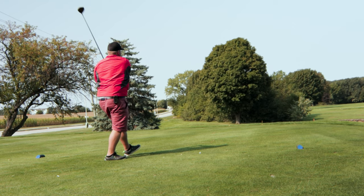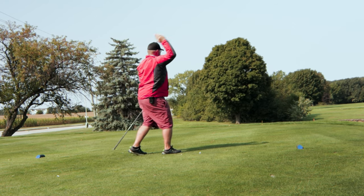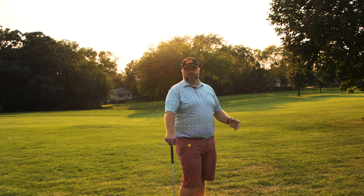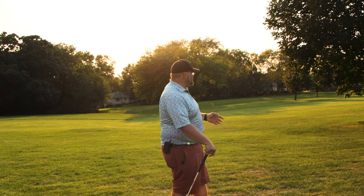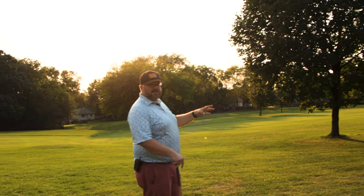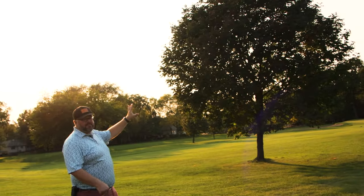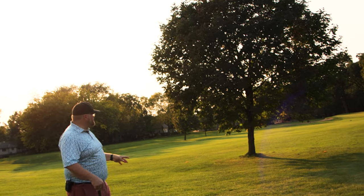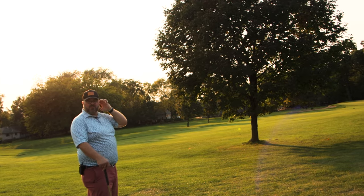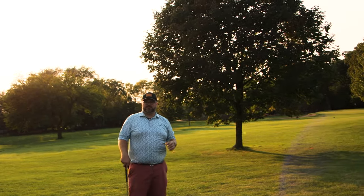This is a common hole where we talk about the punch-out game, and it represents a really good situation where this is going to happen. You can still hit good tee shots that end up in positions where you need a punch-out game. We're on the right side of the fairway with the green straight ahead, and this tree is overhanging. I might be able to go up and over, but for the purposes of this video, we're going to talk about how to go under — because sometimes trees are taller and going up and over won't be an option.